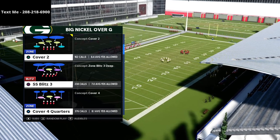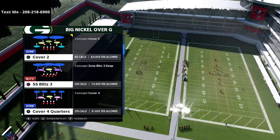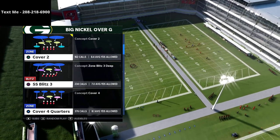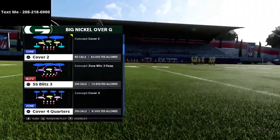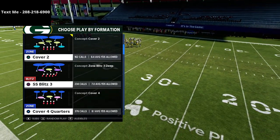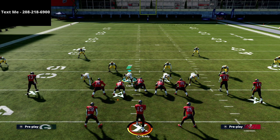The first thing that's important is that I have a slot cornerback package on my Big Nickel Over G. The other key thing is to make sure your auto alignment is set to base align. You don't want to be running Cover 4 Quarters in a man alignment against compression — it won't work out well for you. So we're going to run it with a base alignment, and that's the biggest tip I have for how to do this.